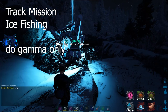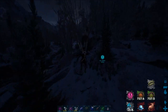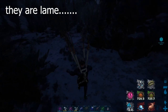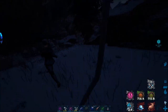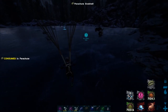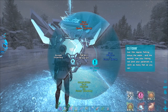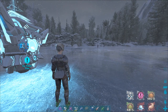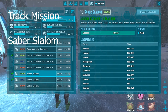Once you're done with Searching the Fro Zone, head down the cliff to your right to Ice Fishing. Just do the gamma of Ice Fishing. The other difficulties are kind of annoying — you can do them if you want, but I'm sticking with the easier stuff. Just do gamma on this one.